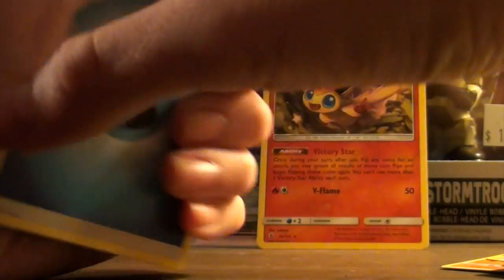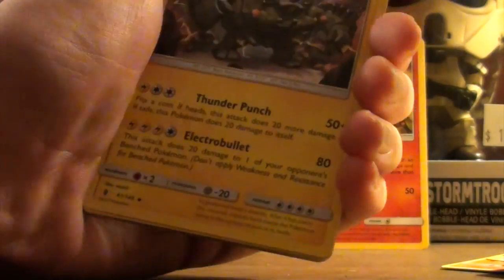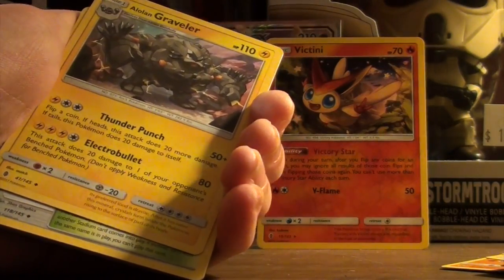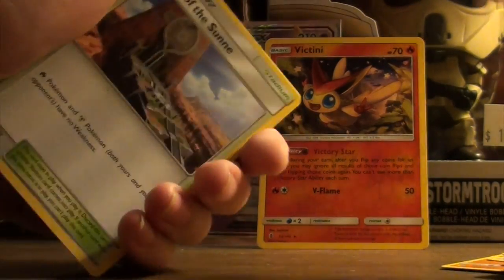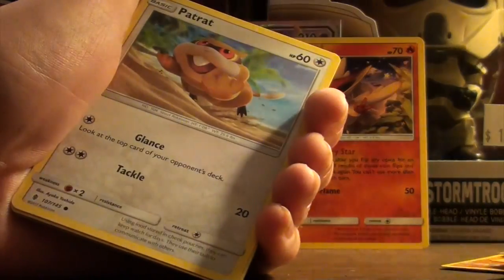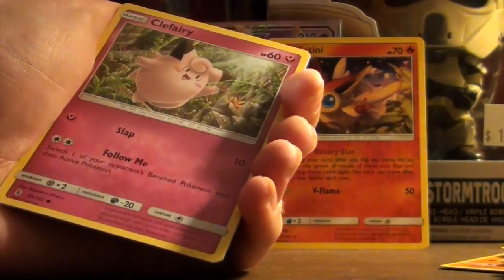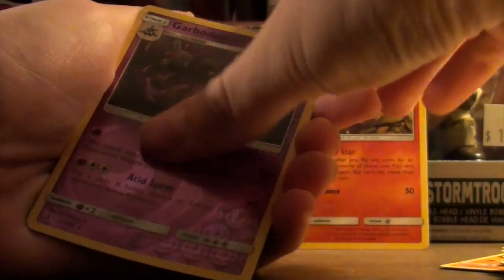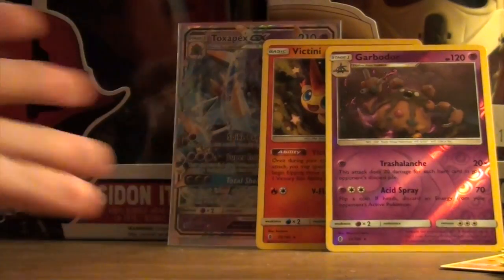Next pack — one, two, three, four from the back. My card trick is very odd here. We've got a water energy to start it off. We've got Alolan Graveler — I'll angle it, sorry, my camera tripod is broken so I'm propping it up on a box. We've got Alolan Graveler, Altar of the Sun, Altar of the Moon, Patrat, Gothita, Castform, and Tentacool.